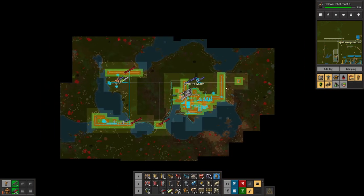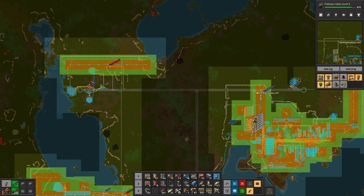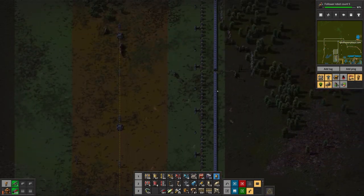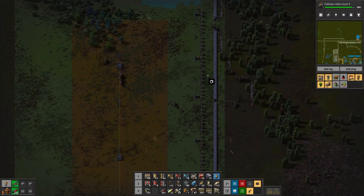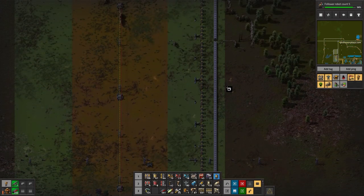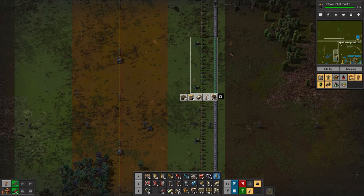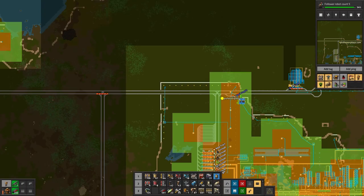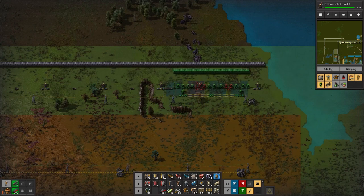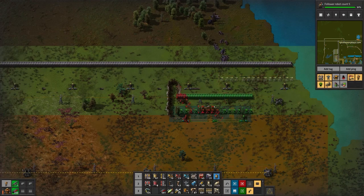I want to do the same thing around these other walls. If I make a blueprint of that and put it around that wall with those in the train, it should be able to build those. If I made a blueprint of this and got those two flamethrower turrets in the print, and then went over to this wall, does that come close to lining up to anything? It kind of does — it lines up there. So I can do a shift click and put that down there.